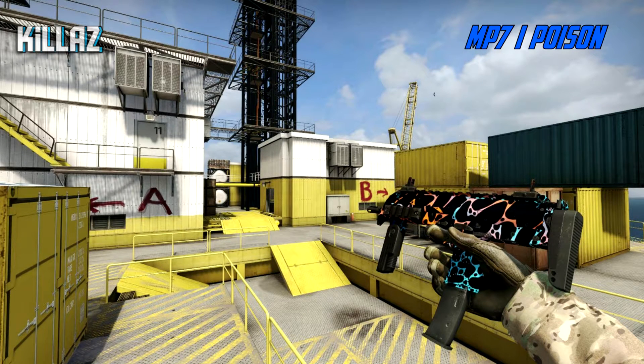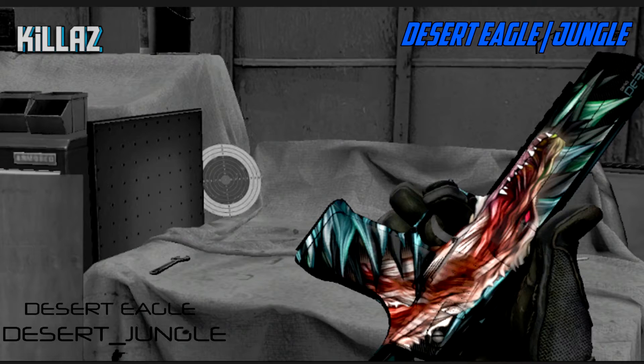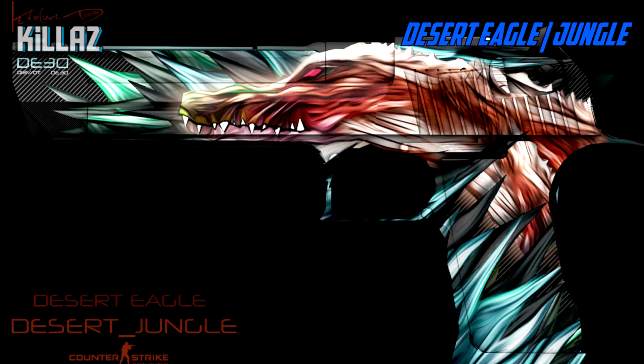To start off I chose the MP7 Poison. We have a lot of repeating cases with the same color schemes, so I decided most of my blues are going to be pistols — new pistol skins that we need more of. The MP7 Poison is the only blue that's not a pistol. For the next one we've got the Desert Eagle Jungle — this skin looks really cool, I think we need new styleful Desert Eagles rather than plain ones.